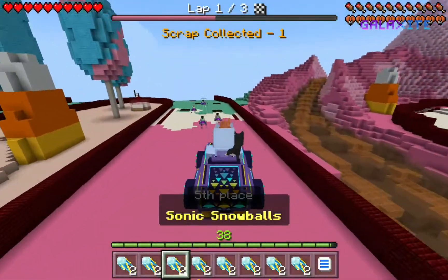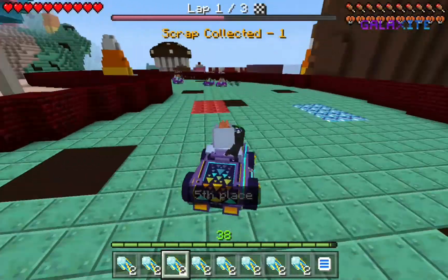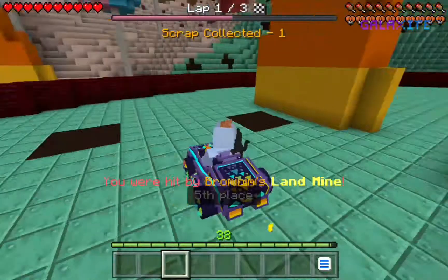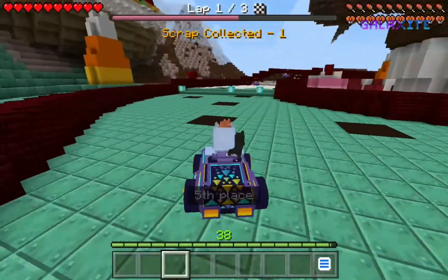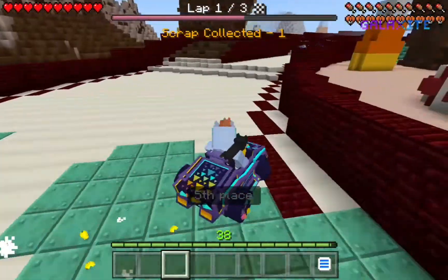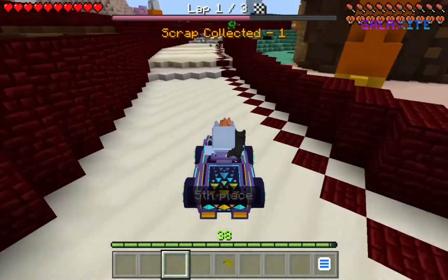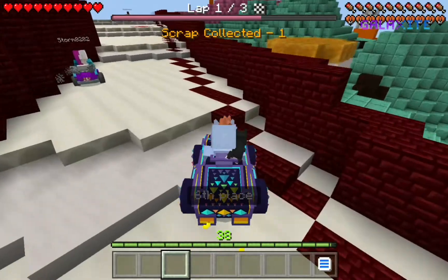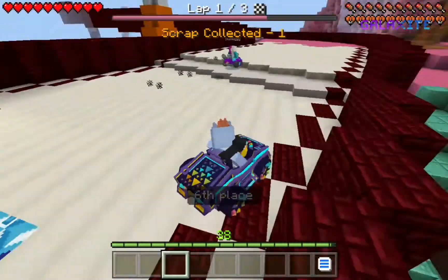I think we're like halfway through the lap. Oh, someone just got us with the landmine. It looks like they used the copper blocks for mint chip ice cream, and I genuinely love it, because just the way the colors look together is actually super cool.